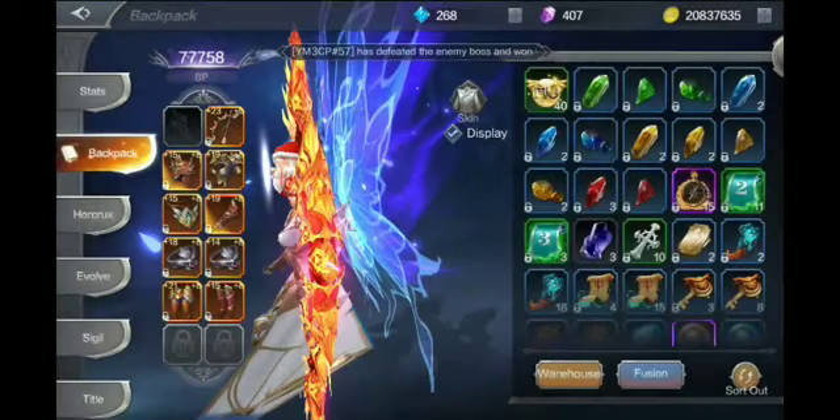Hey guys, it's me again, your girl Raya, and I'm back with another video. I'm here to provide you guys with an MU Origin 2 video, and this is all about gear upgrades as well as how to farm Emperor's Tomb. The reason I'm doing this video first is because a lot of players end up throwing their current orange gears and don't really know how to upgrade. Since you guys know what the concept will be, let me go ahead and show you the game itself.